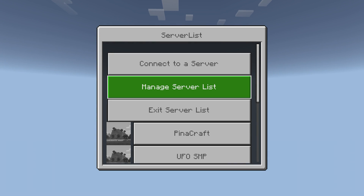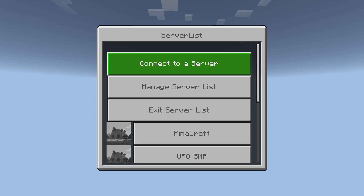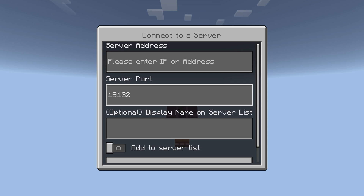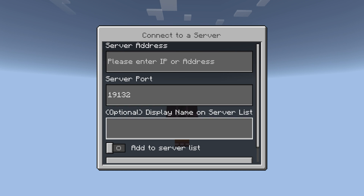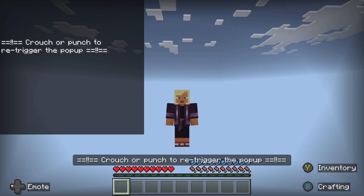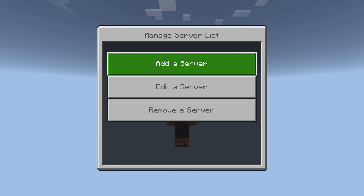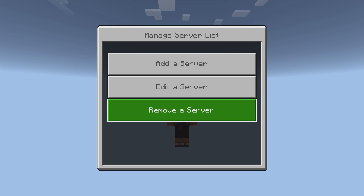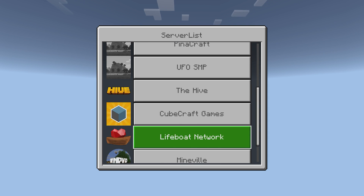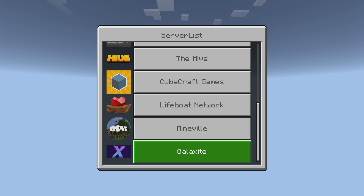This is actually very intuitive. You can see it has a Connect to Server option which, if you press, just lets you type in the custom server address and port, along with a name if you want to add it to your server list using the toggle. You can also manage the server list for servers you already have — adding a new server, editing a server, or removing a server — and you have your actual servers listed along with the featured servers.